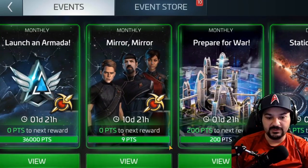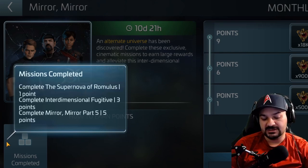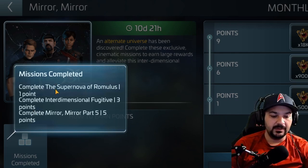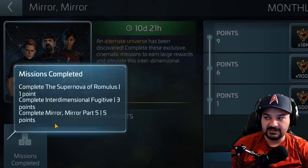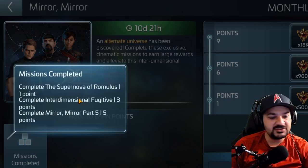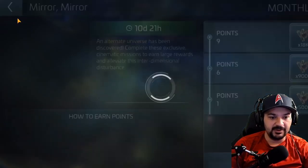The other thing was the Mirror Mirror event. You had to complete Mirror Mirror part five, complete Interdimensional Fugitive, and complete Supernova Romulus. The first one was the free-to-play option and the last two are paid — twenty dollars — and you get four more tokens to complete Mirror Mirror additional times. The rewards progressively get better as you redo the mission. These two are supposed to be early access, so eventually they'll become free. The pack's not bad — it's twenty dollars and comes with a decent amount of stuff.